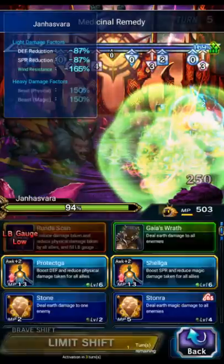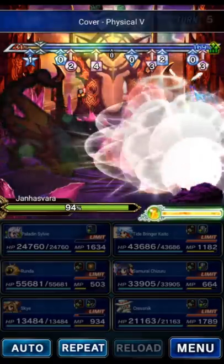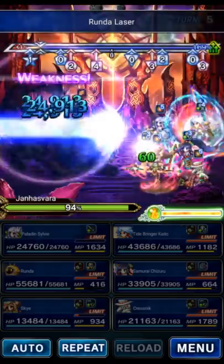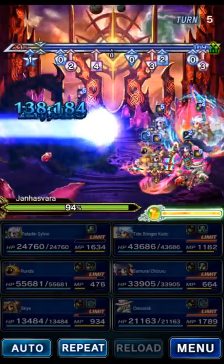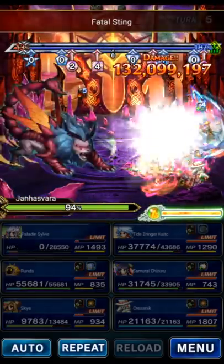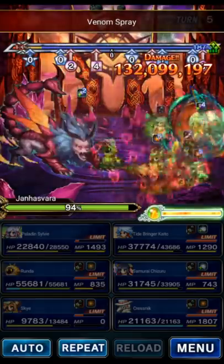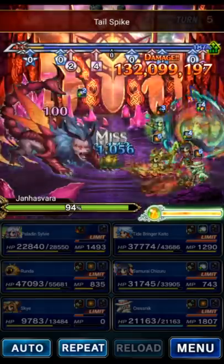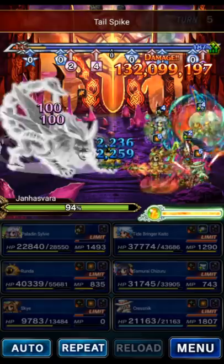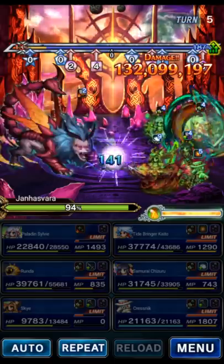Runda can just do whatever — cover, hit the boss twice, shell, protect, whatever. Just keep that cover up. If you saw my original cap video, one turn I forgot to use cover on Runda and bad things happened — we're not going to have any mistakes like that in this video. There goes the mana on Sky — not a big deal, we've got plans to always deal with the mana drain. A lot of morale penalties from these deaths; morale is definitely a struggle on this fight, which is a big reason Kresnik is here.